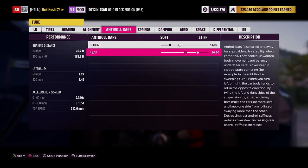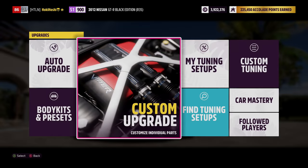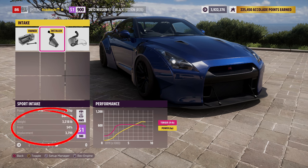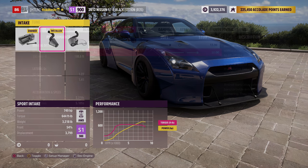You'll notice that ARBs, spring rates, and damping are generally adjusted to account for the car's weight distribution, which you can see in the upgrades menu. Front 50 means exactly 50-50 weight distribution. A percentage higher than 50% means more weight over the front tires; lower than 50% means more weight over the rear. Rear-engine cars, for example, will typically have more weight over the rear wheels, so you'll often see them with stiffer suspension in the rear. Keep this in mind while tuning.